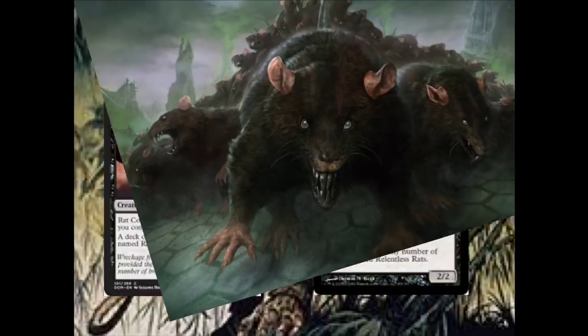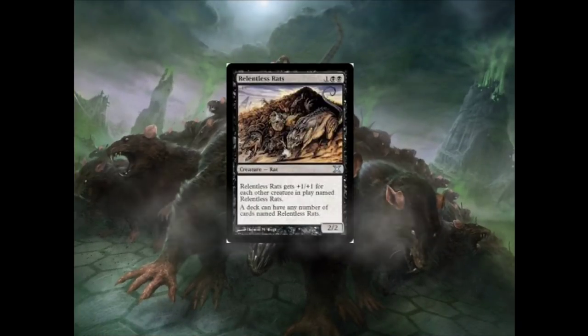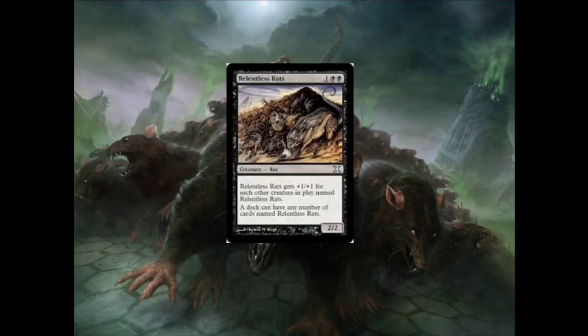So first, what are these cards? I'll start with Relentless Rats. Relentless Rats costs 2 black mana and 1 generic mana. It's a creature — Rat — and it says Relentless Rats gets +1/+1 for each other creature card in play named Relentless Rats. A deck can have any number of cards named Relentless Rats — you can have 10 or you can have 20 million, it's up to you really.